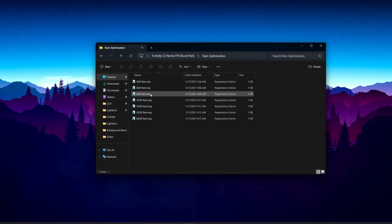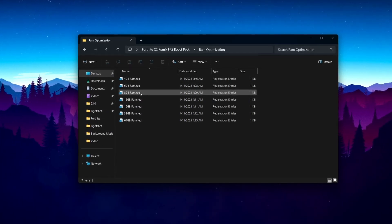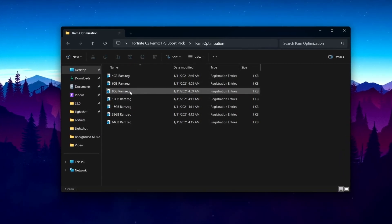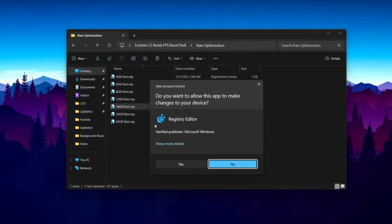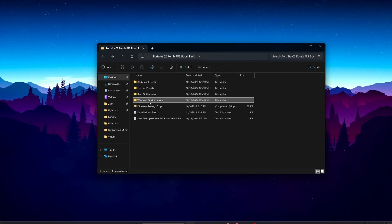Open the RAM Optimization folder — inside you will find options for 4 GB, 6 GB, 8 GB, and multiple RAM sizes. Use the file that matches the amount of RAM installed on your PC. I have 16 GB of RAM installed, so I double-tap the matching file, hit Yes, hit Yes again, and click OK to optimize the RAM.